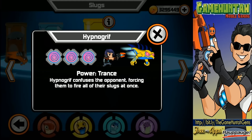What's good everybody! This is the Gamehunter channel with another episode of Slugtara Slug it out! Today we're going to be using Hypnogriff. Hypnogriff was the latest slug that we unlocked during the campaign of the Slugseeker. With the power of Trance, Hypnogriff confuses the opponent, forcing them to fire all their slugs at once.